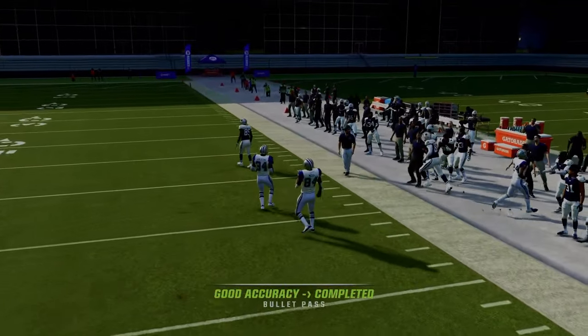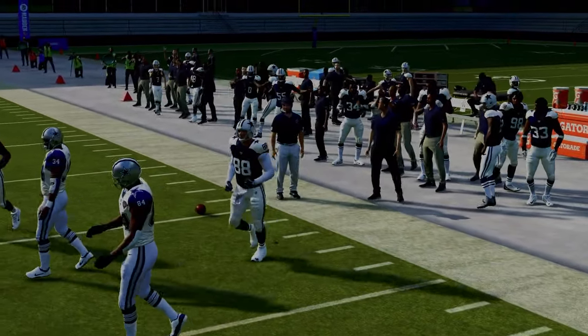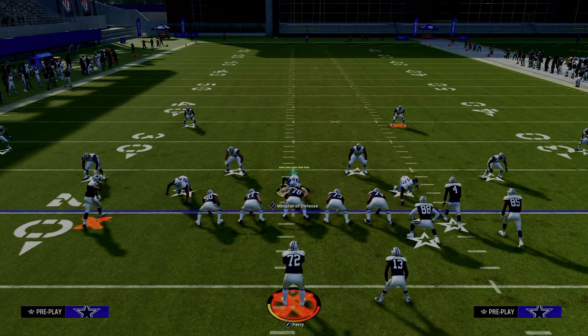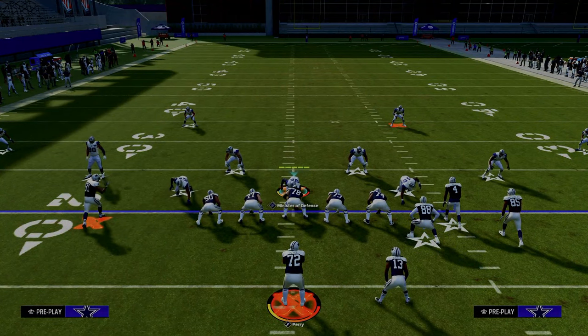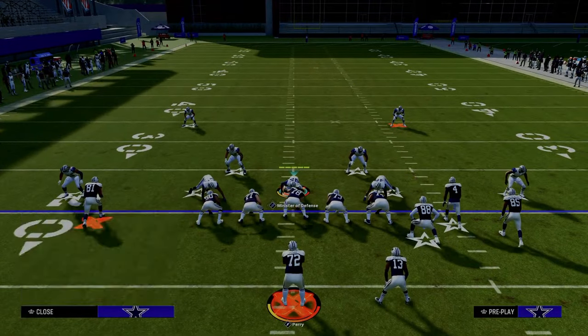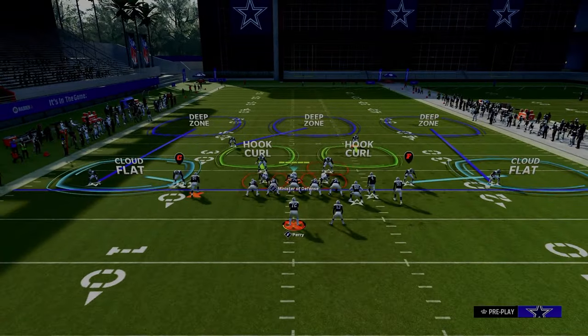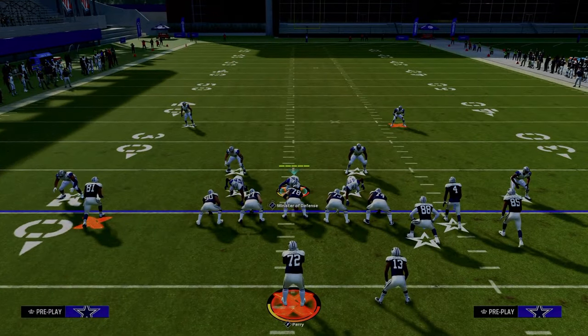What's important to understand about this formation is it's not as potent and powerful, in my opinion, as Bunch Strong Offset in the Jets playbook. The main reason is because of the routes — specifically, the depths at which they get to. They're not exactly the ideal depth, so it's a little more manageable.